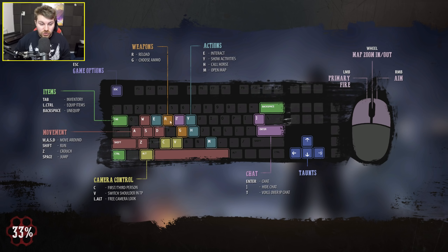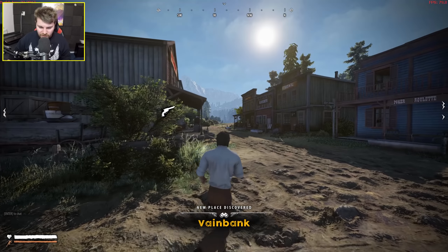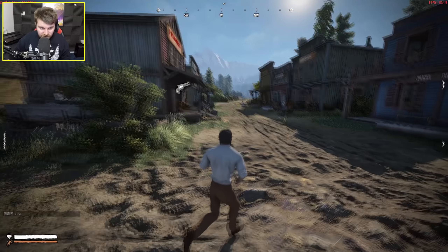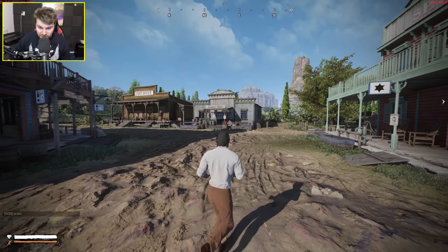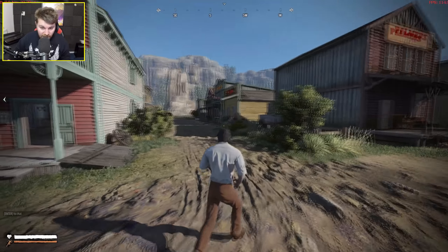The game displays all of the controls on the initial loading screen — very helpful indeed. I like it when games do that. We've loaded into a place called Valen Bank. There are lots of different icons for different shops and stuff. We have the choice of being in first person or third person — I like having that option.